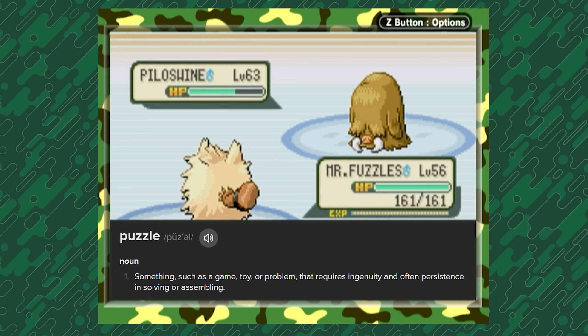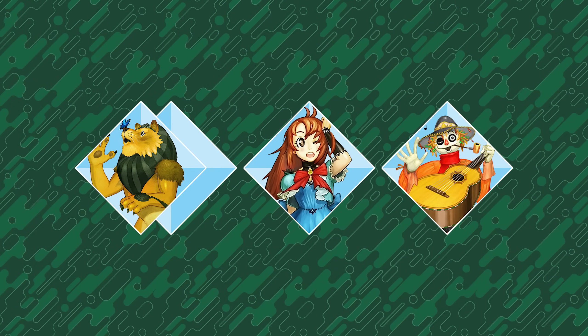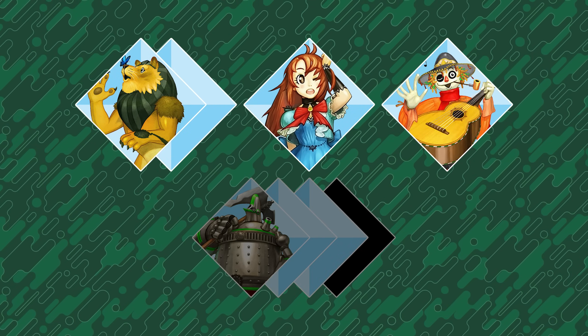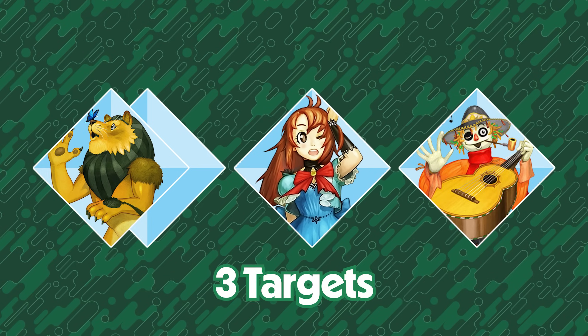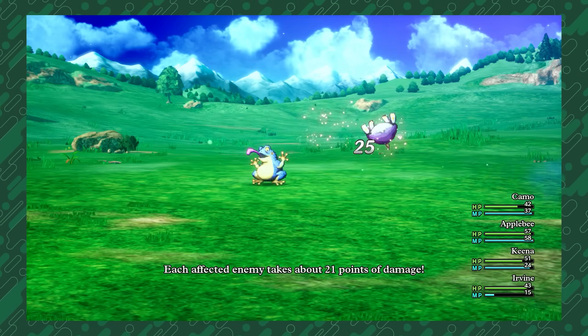All turn-based RPGs are puzzles in a way, but the party members that are acting are the only ones that can take hits, so you can hide certain characters and put multiple out to spread out damage. It adds a layer of strategy to something that's pretty much just boiled-down Dragon Quest.